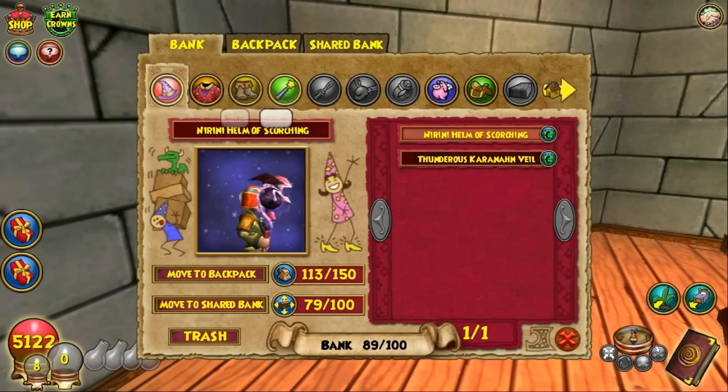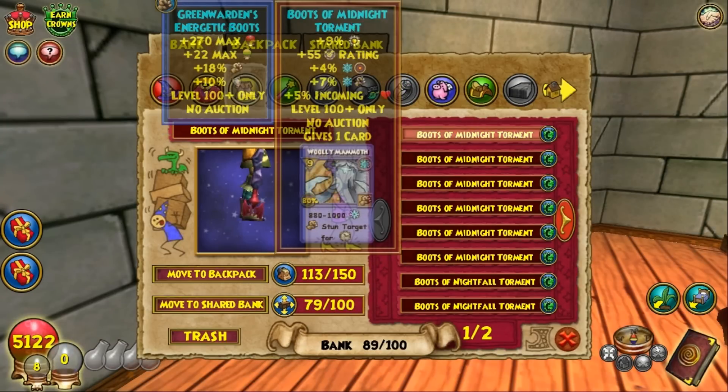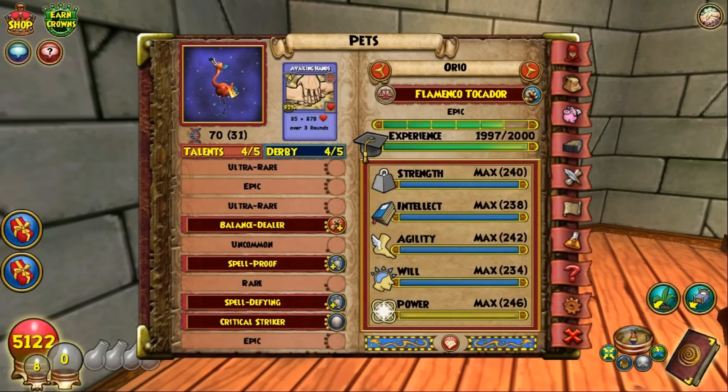If you look at my bank right now, you can see all of these pressed boots that I kept getting — I have so many copies of them. So I'm going to take them one by one and try to feed them to my pet so it can become mega. This is what it has so far. Hoping it gets a damage talent. If it gets another crit— oh, I had no idea!